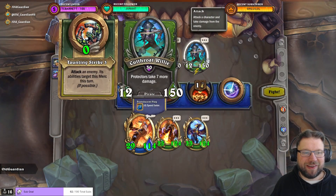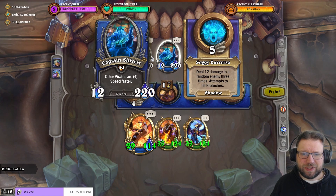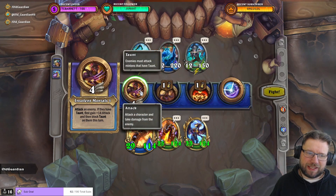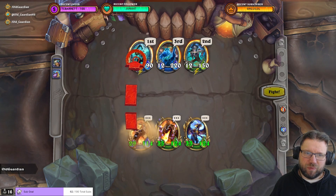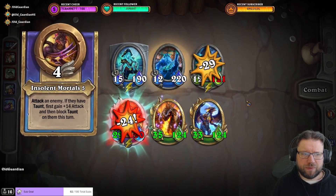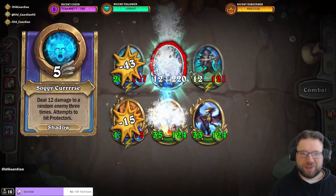Alright, Captain Shivers with some dragons. My plan here was to attack that one, remove the taunt, and then just rush into Captain Shivers. But now this one actually does Taunting Strike — it doesn't always do that, not with every comp anyway — so I'm not sure how this is going to work out. Taunt actually prevented the strike from working properly.